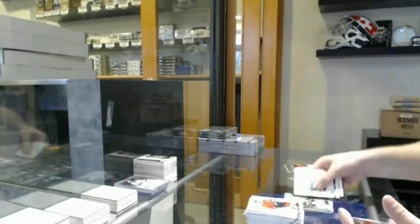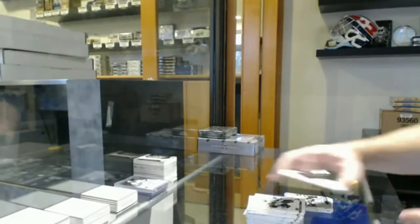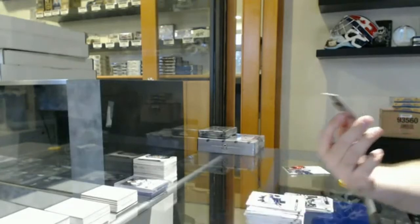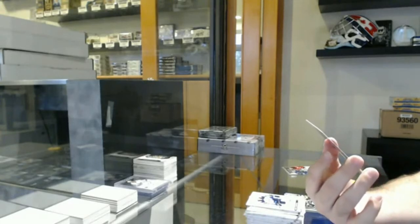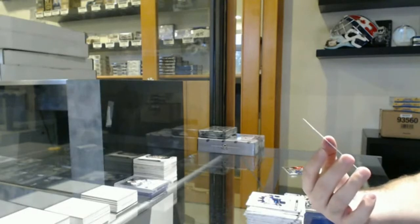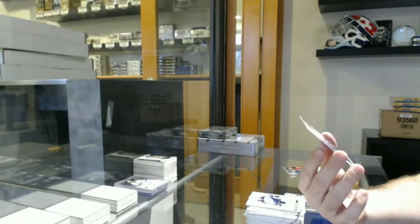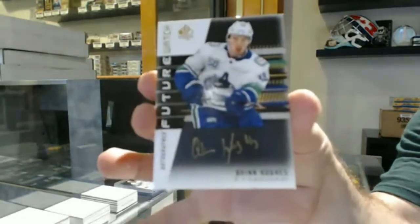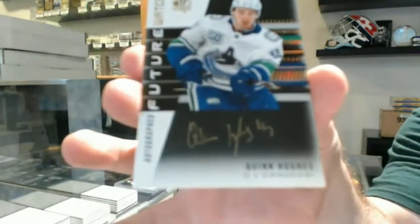We've got a Teravainen spectrum, Carolina Hurricanes. Spectrum of Blueger for the Penguins. Holy jeez, this is a beast — wow! I legit think I just got the biggest card I could have opened in SBA, or maybe the second biggest. We've got a future watch autograph black for the Vancouver Canucks — Quinn Hughes! Quinn Hughes black future watch autograph!